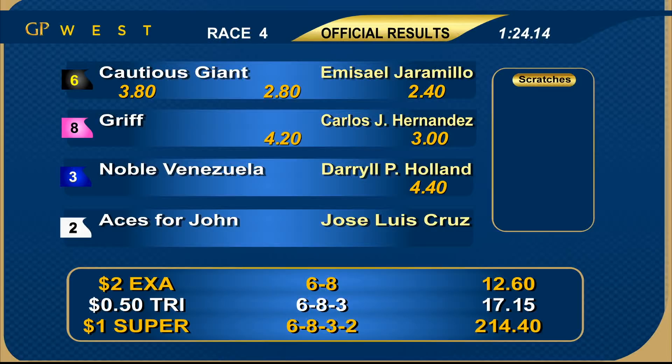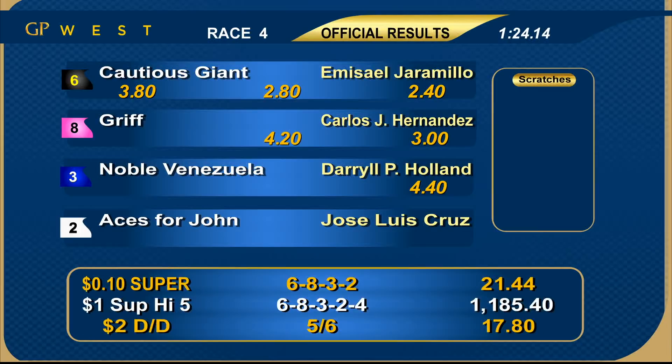The exacta pays $12.60. Trifecta $17.15. Superfecta $214.40. $21.44 if you're a ten-cent player. The daily double combination — the numbers in that daily double sequence are 5-6, good for $17.80. High Five worth $1,185.40.